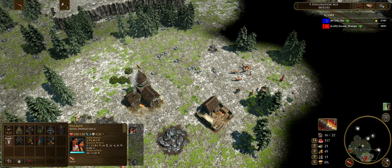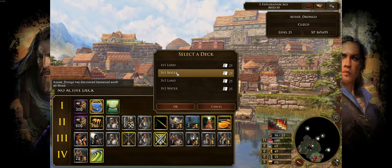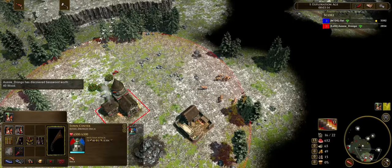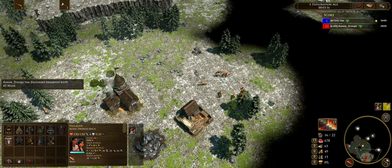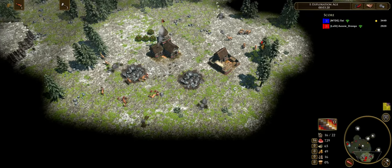Once we get to the fortress age, we're going to start spamming Chimu Runners. We're going to go fully upgraded — we'll get the elite upgrade, the melee combat upgrade which gives 15% health and 15% damage, and also the Chimu Runner support upgrade which gives a further 15% health.